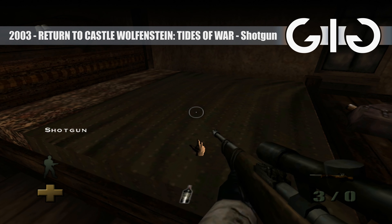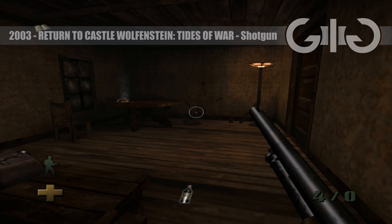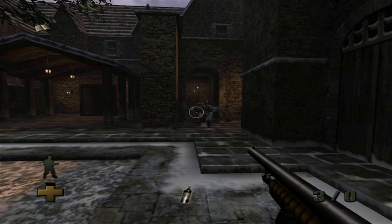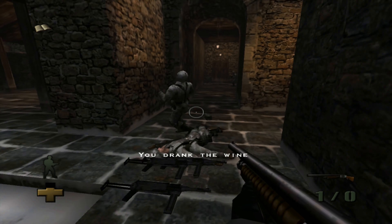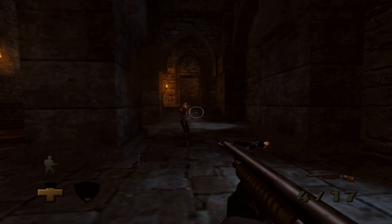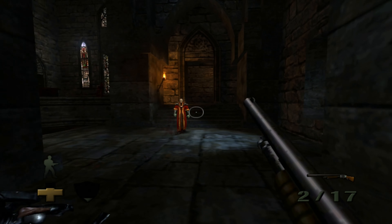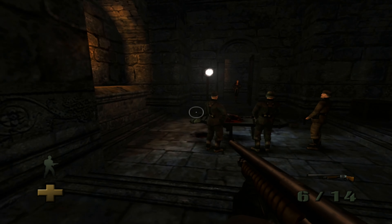Return to Castle Wolfenstein: Tides of War. We return to this original Xbox console exclusive for a shotgun not found in the PC release. Played here on an Xbox 360 for clarity, what we get is a weapon loosely modelled on a real world shotgun but tons of magical enemies of which to lay waste — oh, and Nazis, naturally.